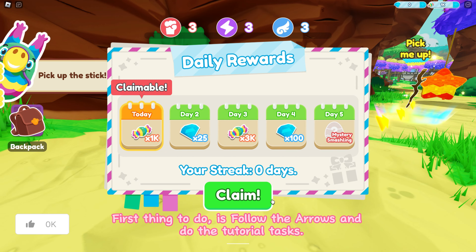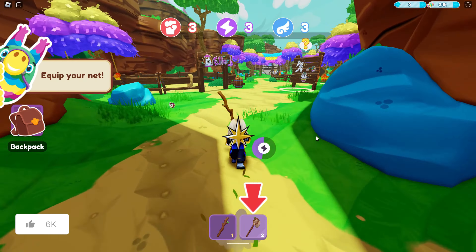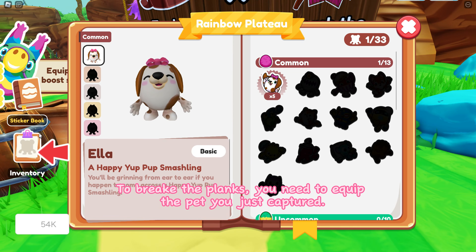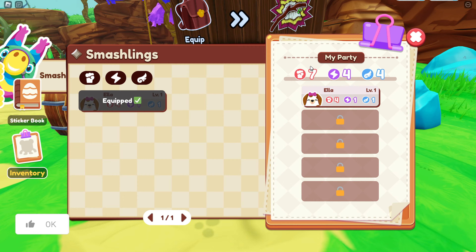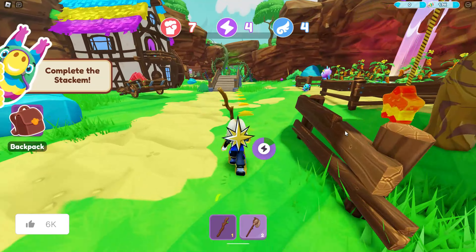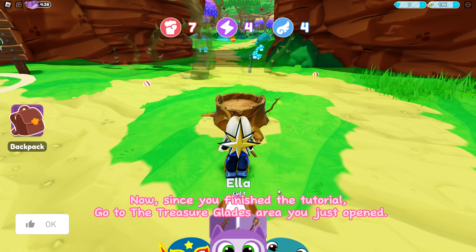First thing to do is follow the arrows and do the tutorial tasks. To break the planks you need to equip the pet you just captured. Now, since you finished the tutorial, go to the Treasure Glades area you just opened.